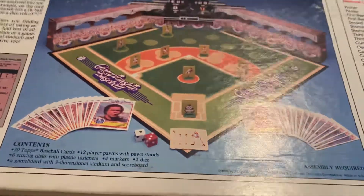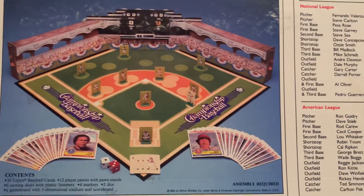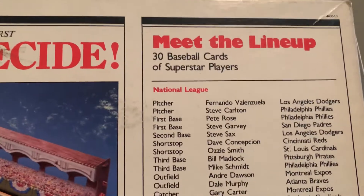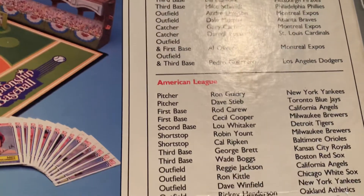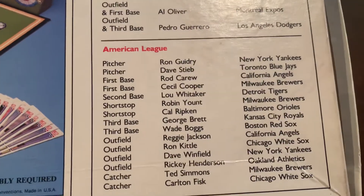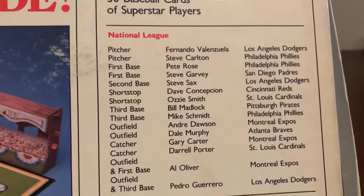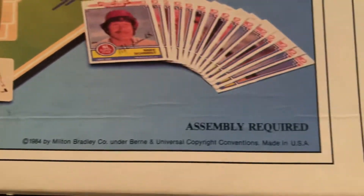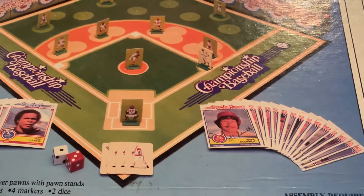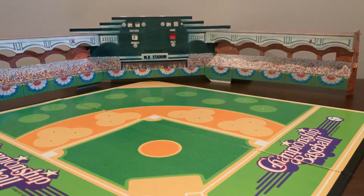Here's what it looks like when it's all set up — players involved and all the pieces running. It gives you a list here; if you want to pause and see who the individuals are, you had to field a full team every game and they gave you a couple of different choices at most positions. Actually, take a look at that copyright date down there — 1984 Championship Baseball. And here is the box. That is where I got my background from.